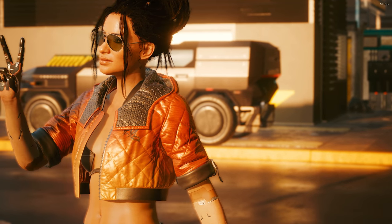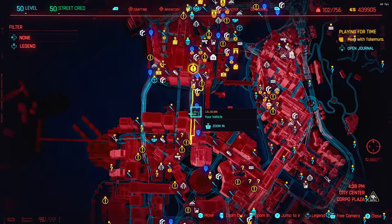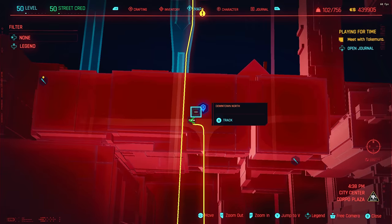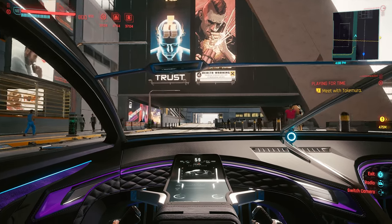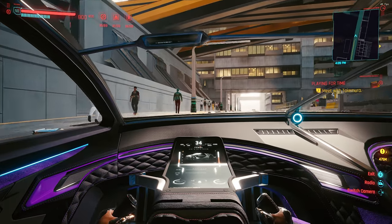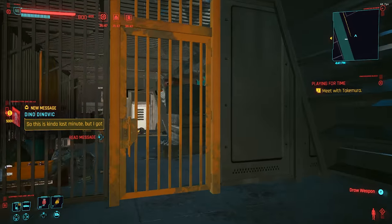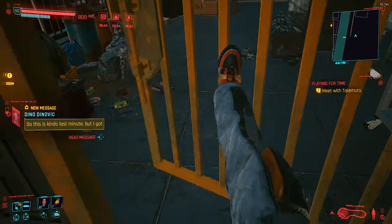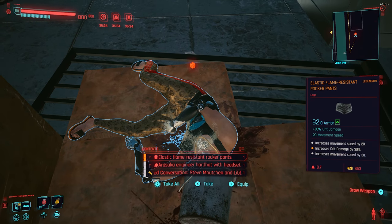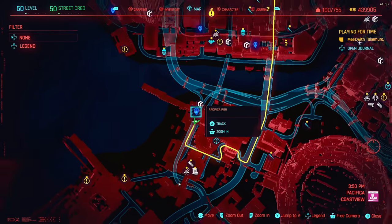First things first, we're going to get the pants. Head down to the Downtown North fast travel point — that is the closest one to this item. Once you're there and on the right side, head towards all the billboards in the direction shown. I've literally just left the fast travel point. Once you pass that underpass — that little tunnel — just pull up, and on the left hand side jump up. You can either go through the door if you have enough body strength, or just climb up and go over the top. That gets you the flame resistant rocker pants — piece number one.